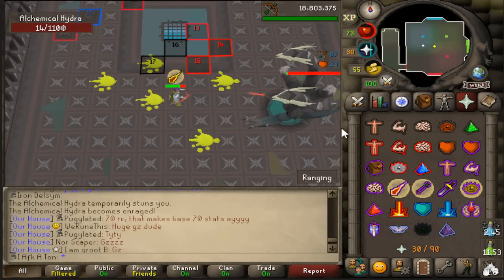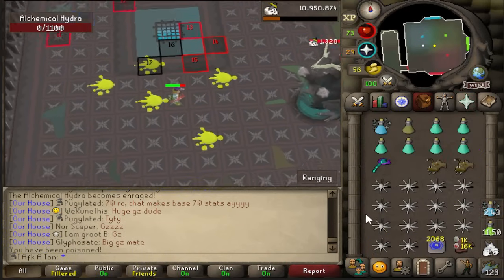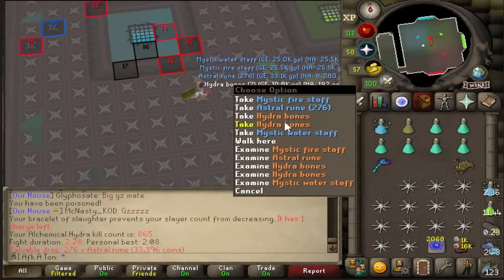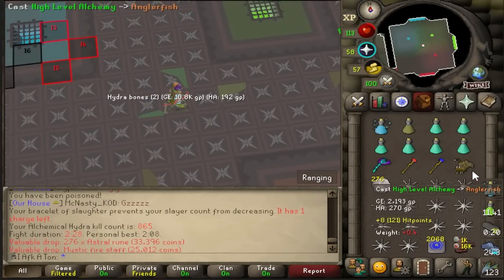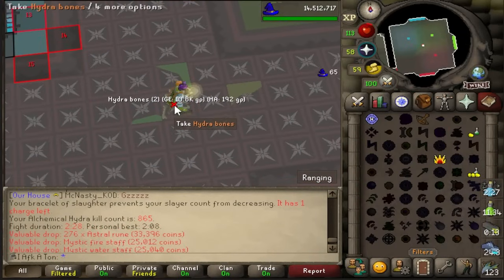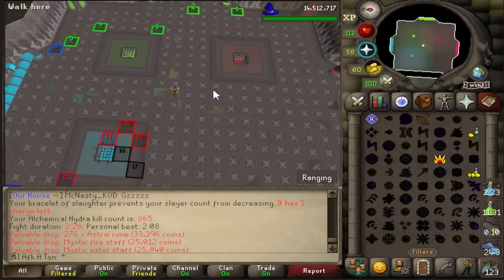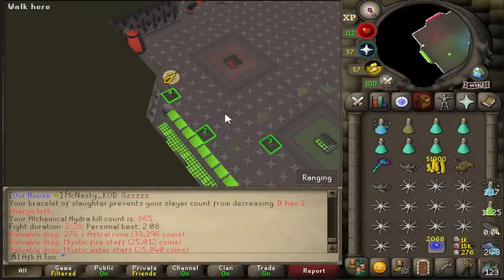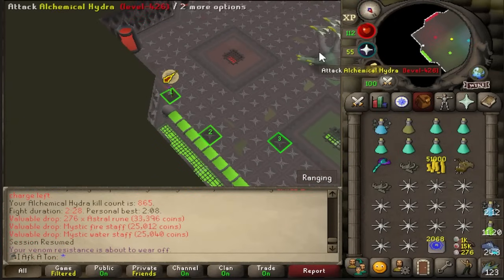Just like that, you've gotten your first Hydra kill. Once you get done with the kill, go ahead and loot your Hydra. I like to eat up an anglerfish to open up a little bit of inventory space. From there, high alch any alchables you get and dispose of any bones in whichever way you prefer. Then just make your way on over to tile number one, at which point you can start the kill process all over again.